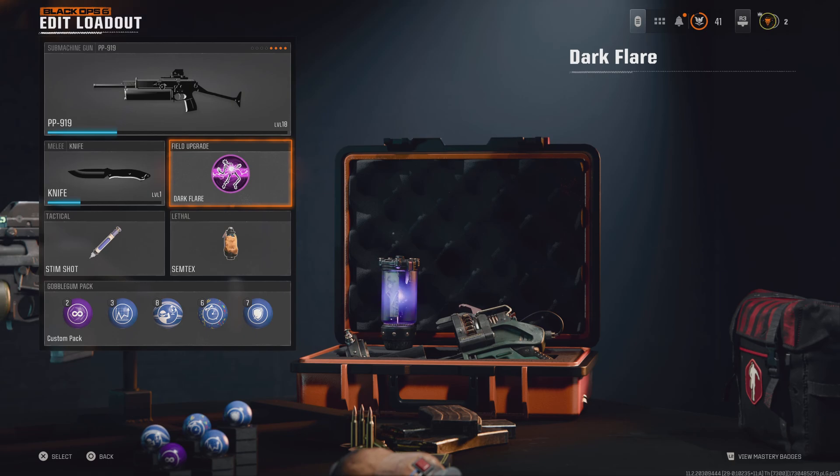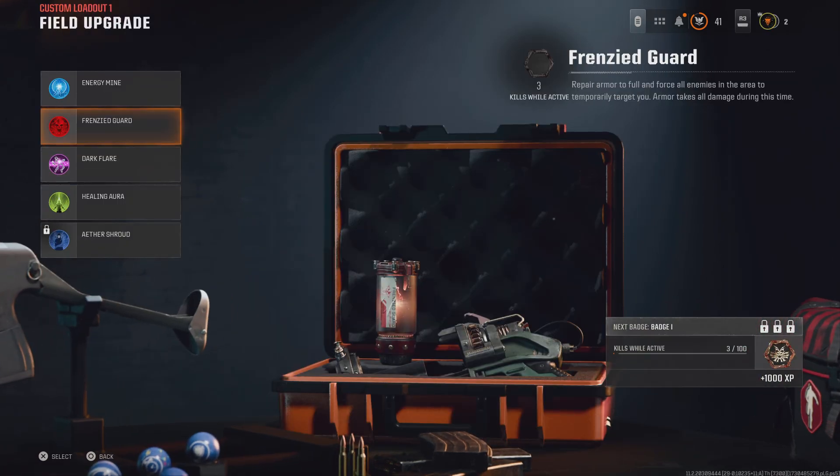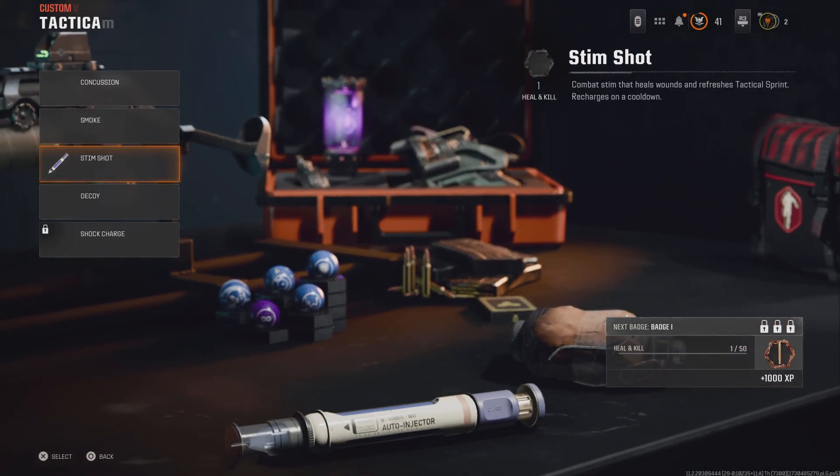Reading the Frenzied Guard: it repairs armor to full and forces all enemies in the area to target you while active. So temporarily they all come at you but the armor takes all the damage. If you're trying to XP up, you use that and get a train going - nothing happens to you. And if I need to get revived, you use that, they all run towards you, your teammate revives me, and we all get back up. There are so many different strategies.